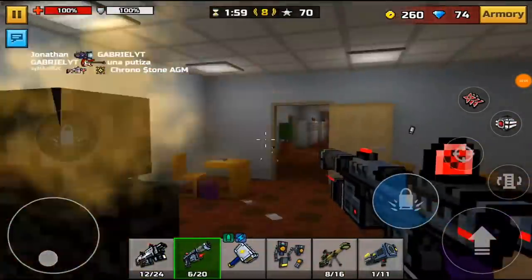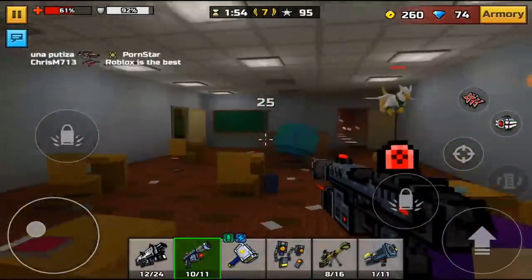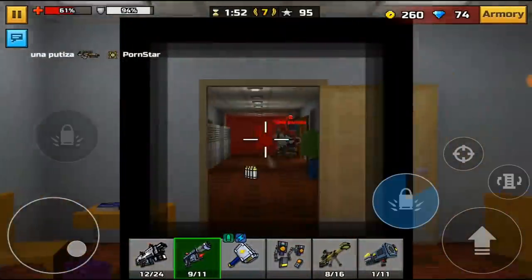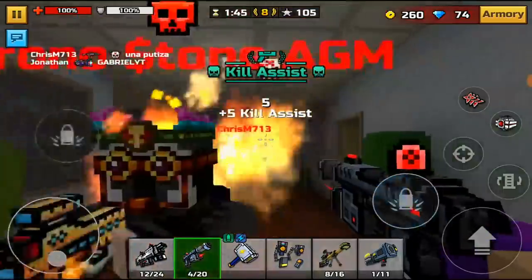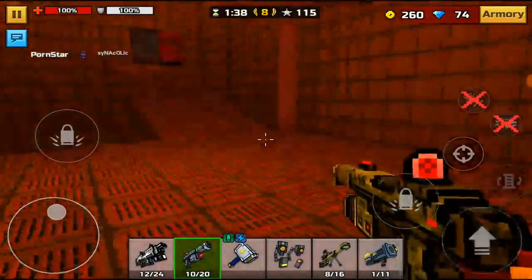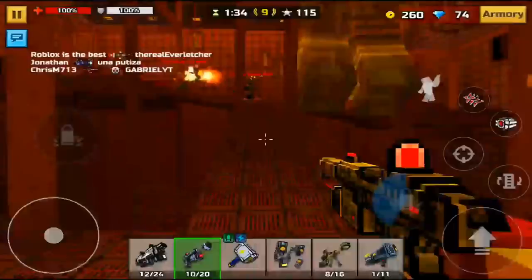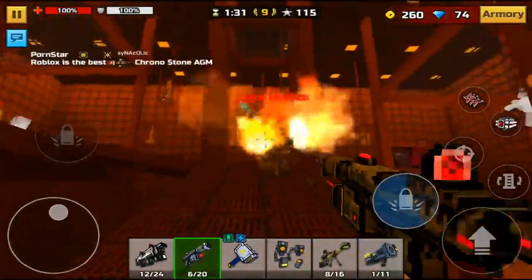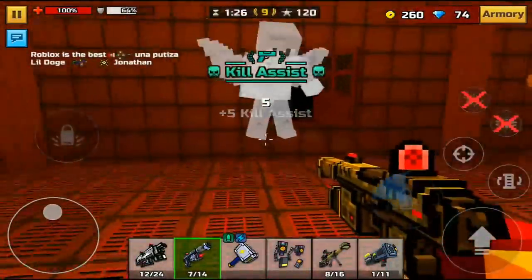The next weapon is the Propitiator. It is a 5-shot headshot and a 7-shot body shot, and it is 595 coins, which is an incredible price for this weapon. Keep in mind, it's a 5-shot headshot to level 55 players when the weapon is only level 46. So when it is at max level, it's probably going to be a 3-shot headshot, which is going to be pretty insane. If you guys have really good aim, this weapon is definitely going to be for you.